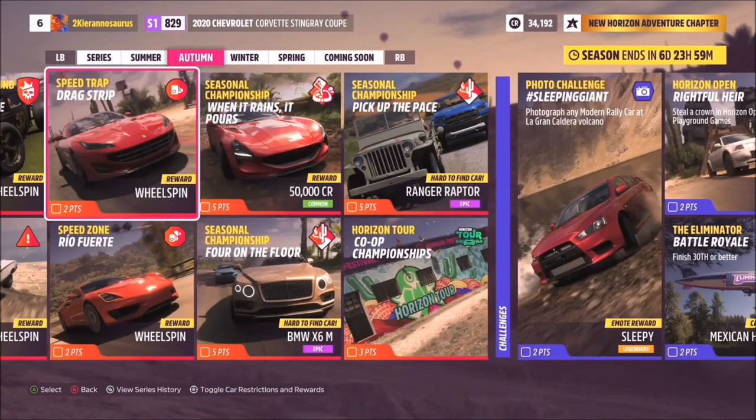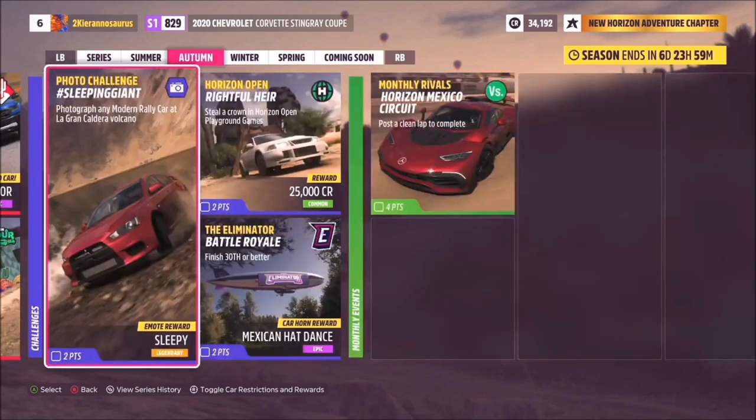Looking at the Autumn seasonal championships: 'Four on the Floor' gets you the BMW X6, and 'Pick Up the Pace' gets you the Ranger Raptor — five points apiece, well worth doing. For challenges, the photo challenge hashtag 'Sleeping Giant' has you photographing any modern rally car at the Grand Caldera volcano for two points. 'Rightful Heir' in Horizon Open Playground Games and the 'Mexican Hat Dance' eliminator challenge round out Autumn.